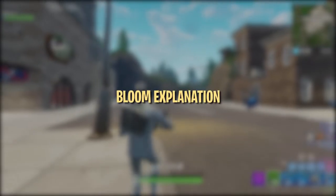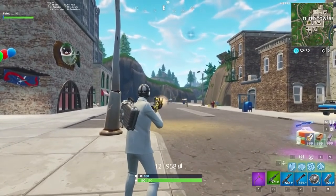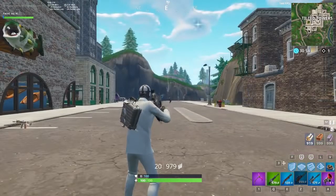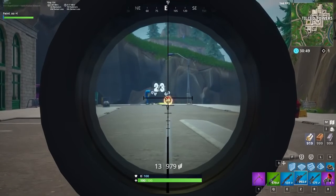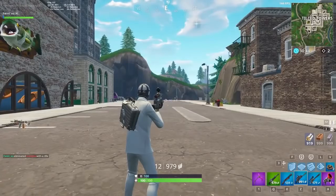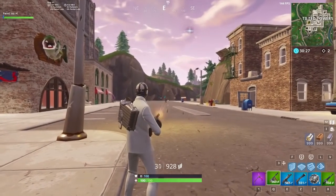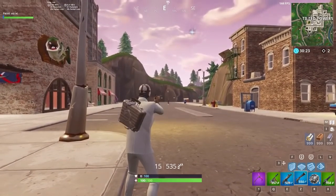Now let's take a look at the Bloom mechanic, which affects weapons like assault rifles, SMGs, pistols, LMGs, mini guns, and hunting rifles. Bloom causes bullets to fly in a randomly generated spread within your crosshair. Certain weapons like the thermal assault rifle and the scoped assault rifle are unaffected by Bloom — as long as your crosshair is on the enemy when you fire, your bullet will hit. The majority of weapons in Fortnite have Bloom, which has become one of the most notorious mechanics in the game, so a huge part of aiming better is learning how to control and minimize it.